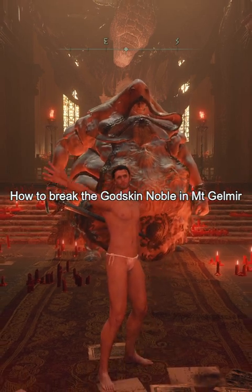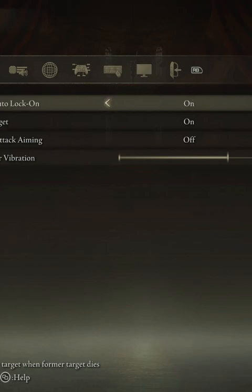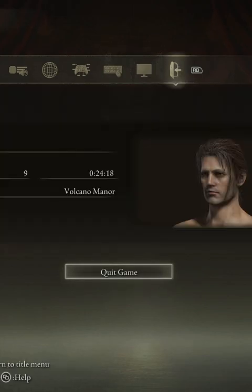How to break the Godskin Noble in Mt. Gelmir. Approach the doorway and start to walk. Pull up the pause menu and get ready to quit the game.